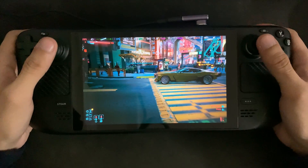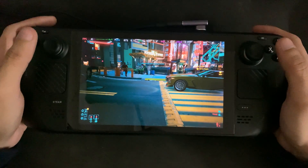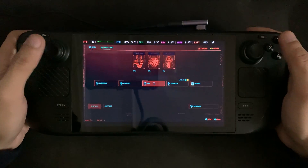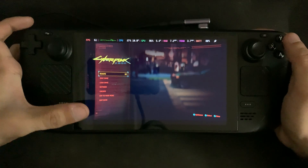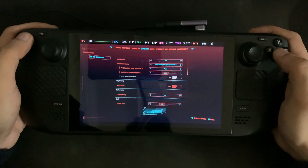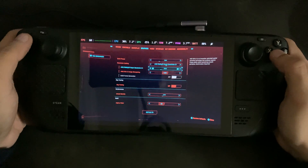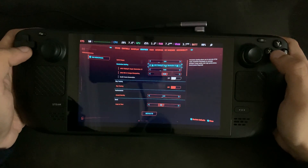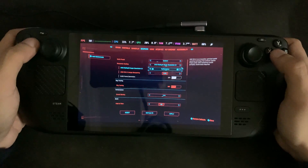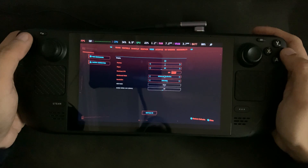Right now this is without any FSR 3, this is just the normal one. I'm running on the latest patch which is 2.1. Here are the settings — we're running at FSR, at the low settings, not the Steam Deck preset, the low settings one, just to get the best out of it. I'm going to run at performance FSR and we don't have any V-Sync or anything else on.